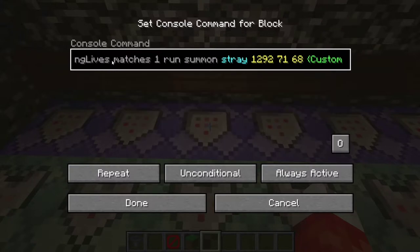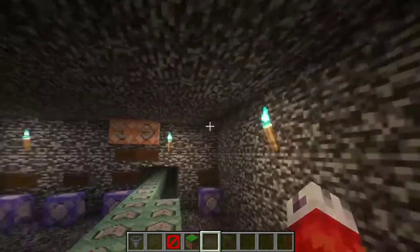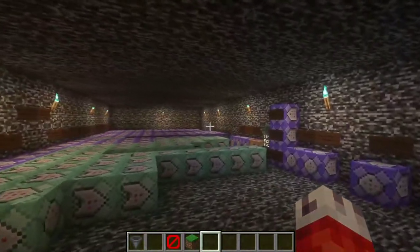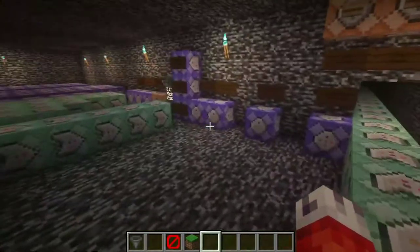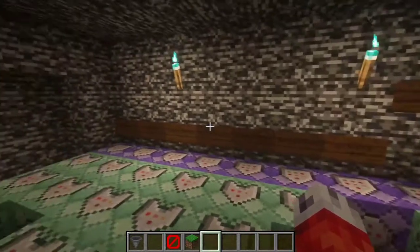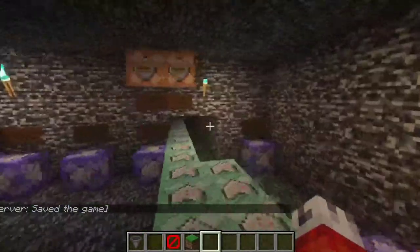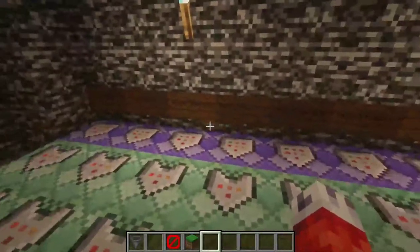Right here we can see we're going to run the command 'summon stray' at the coordinates we want, with all these custom NBT tags. To determine what the boss actually looks like, all of its attributes, how it's going to act — there is a brilliant website called MCStacker. I'll put a link in the description. It's basically a very easy command generator for Minecraft. You type in that you want a stray, then use sliders and numbers to adjust attributes like health, damage, and what it's wearing. The website translates it into a Minecraft command so you can just copy and paste.